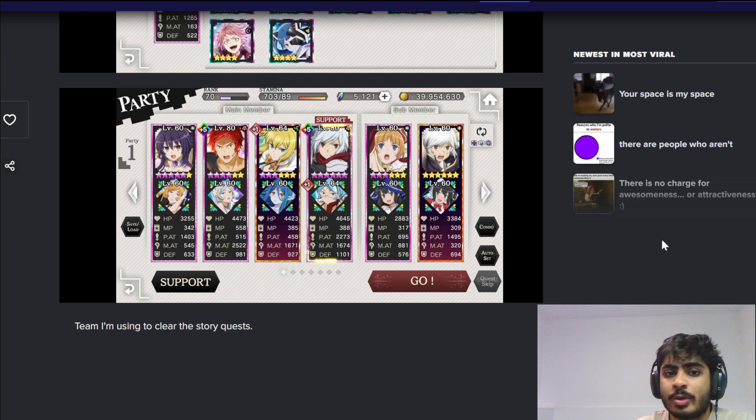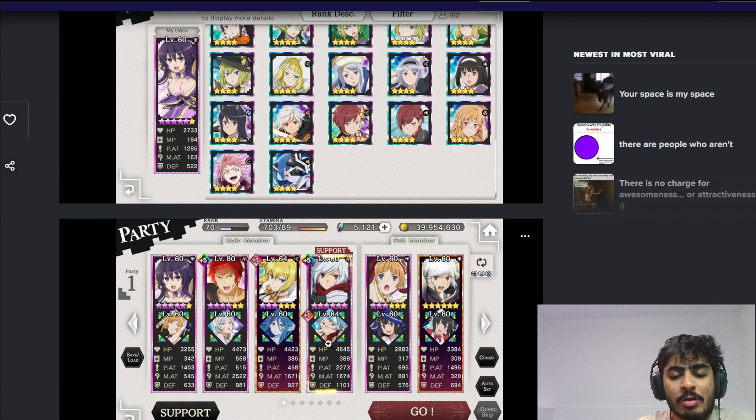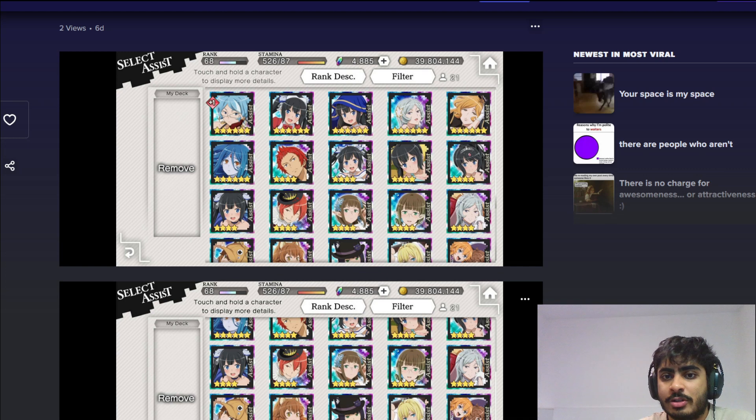This is the team he's rocking for story, which is absolutely fine. Some changes I would probably make is bring in an STR assist instead of the Soka. Outside of that, this looks like a good team for story clears. Now, the way team building works is whenever it comes to certain assists indexed to strength or magic, you want them on the physical attacker or magic attacker respectively. Any assist indexed to strength goes on a strength-based unit, and magic-based assists go on magic adventurers.